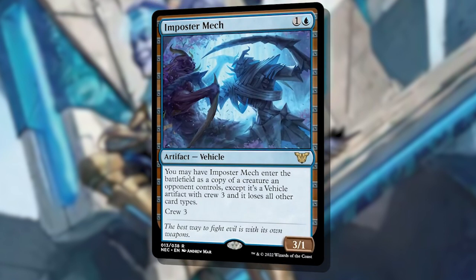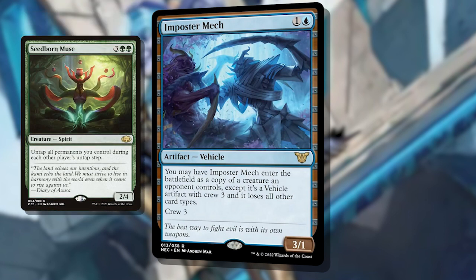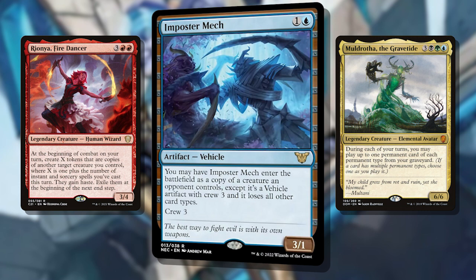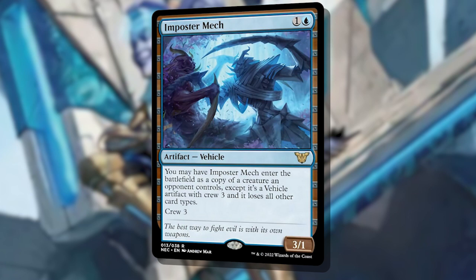Next up is Impostor Mech. This is a 2-mana clone for your opponent's creatures only, but being a vehicle, you get a non-creature copy of it until you crew it for 3. Paying 2 mana to get the best static or triggered ability your opponents control? That is amazing. I just mentioned Seedborn Muse — imagine getting your own copy for 2 mana that doesn't die to wrath effects. Or your opponent's commander? Imagine getting a copy of a Rionia or Muldrotha for just 2 mana. There are so many strong static or triggered abilities on creatures that you can copy with this and create a more resilient version for just 2 mana. I love clones, so it's no surprise that I'm recommending this one highly.